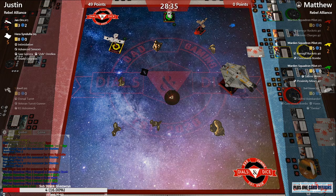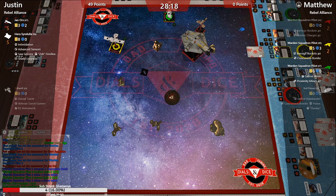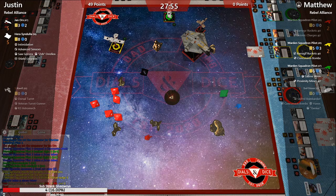Jan is bugging out over here getting the rotate action — going for that Hera support. Hera going four straight, coming in for the blast. He rotated to the back so he can buff Hera — the attacking friendly that needs to be in the arc. Hit, crit.